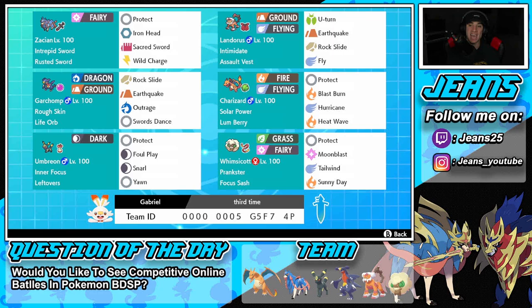Next to him is another powerhouse Pokemon — Charizard with Solar Power as its ability and Lum Berry as its item. We've got Protect, Flamethrower, Hurricane, and Heat Wave — all STAB moves — so every time we hit it's going to do big damage.